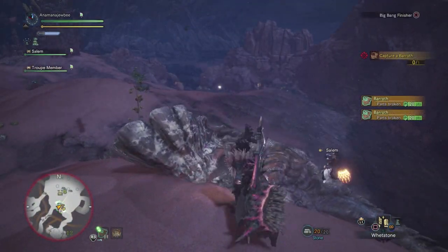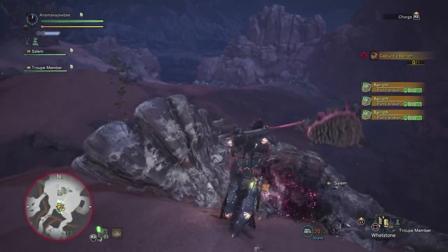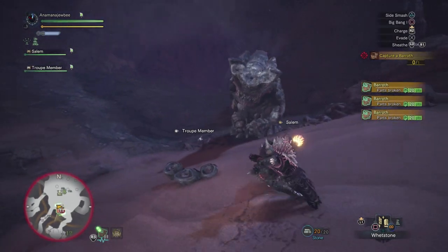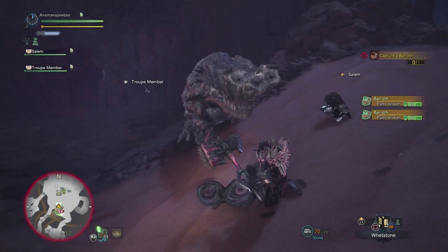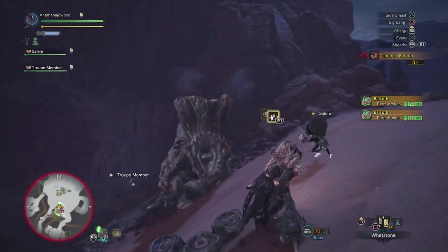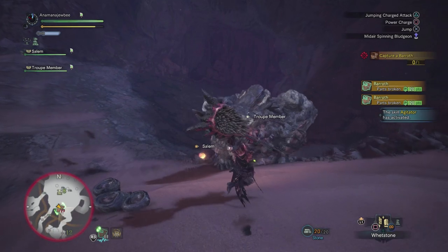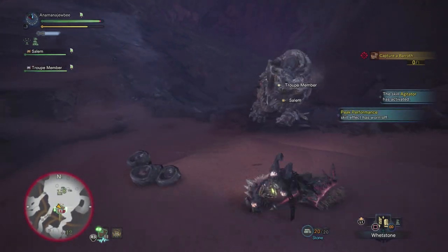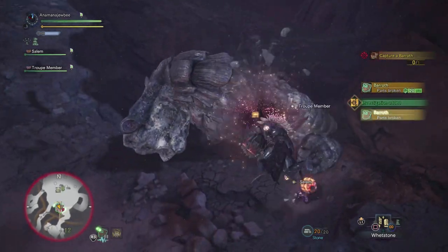Anyway, those are the basics to grappling. There's probably a bit more you can do to guarantee a grapple or have a better window to get on board, but these basics will get you started and from there you can perfect it. The best advice I can give is to pay attention to that top right indicator. Once you've mastered that, you're basically good as gold for grappling.